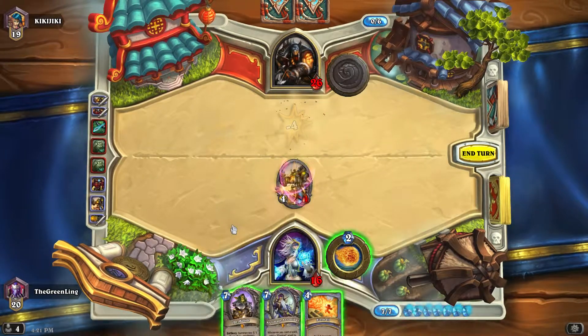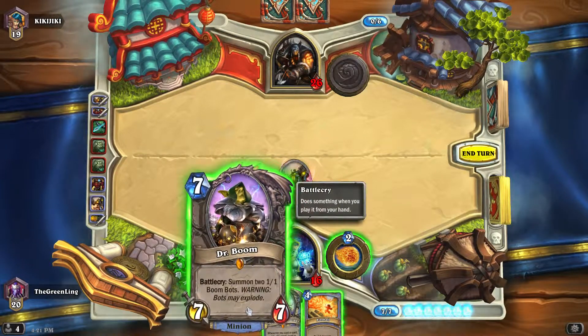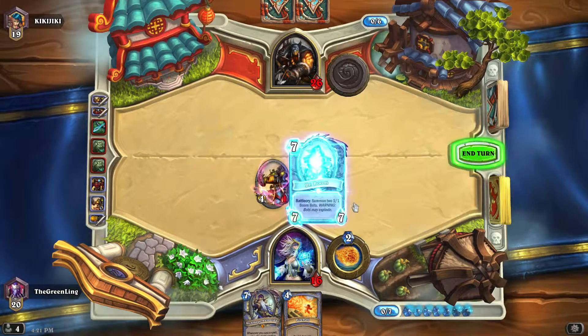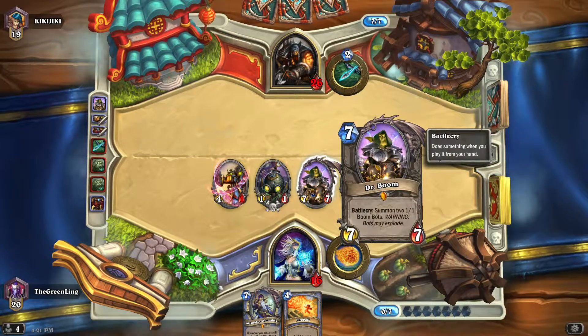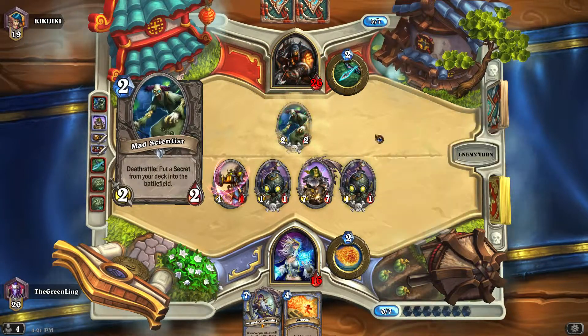I don't really have anything else to combo with Antonidus, so it's just Dr. Boom I want. Generally you want to get at least an extra fireball out of Antonidus if you can. With Dr. Boom you get a 7/7 plus two Boom Bots that do an extra little bit of damage.